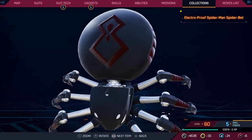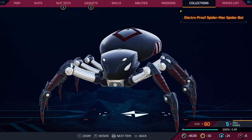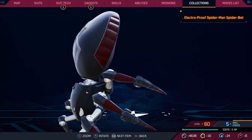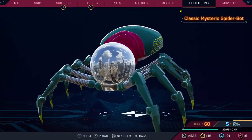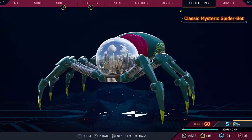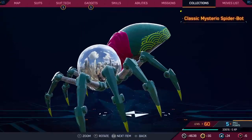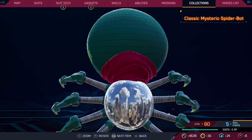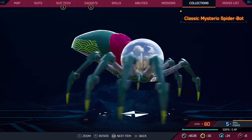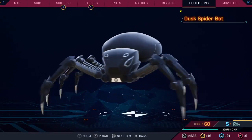Electro Proof suit — by all accounts this is a good representation of that suit, but I don't care about that suit and therefore I don't care about the spider bot. It looks pretty good, I'll give it a five. The Mysterio one looks really cool — I'm saving a higher score for the other Mysterio, but this one does have a lot going on: the thorax has lines, the legs also have those lines, it's reflecting the city, there's a cool pattern, you can see a bit of the cape. It's a good one.